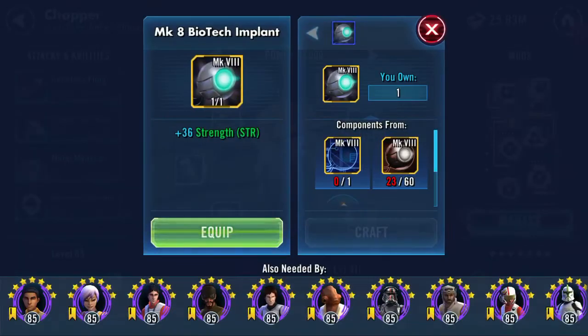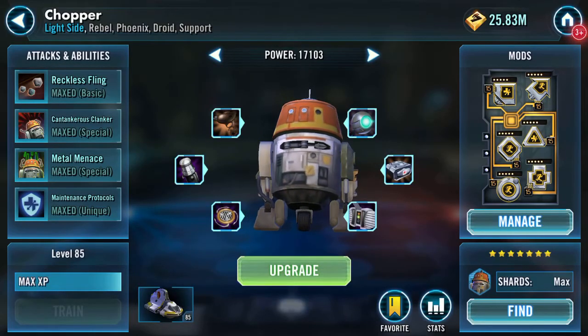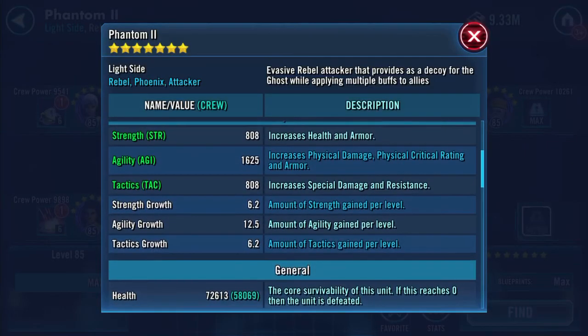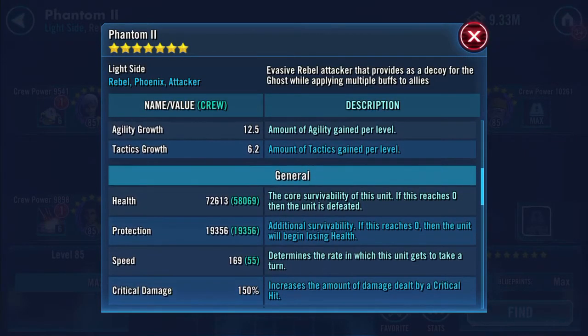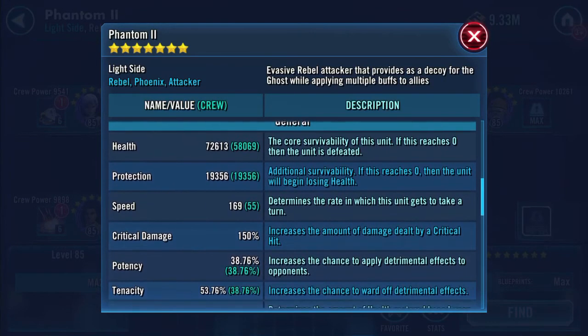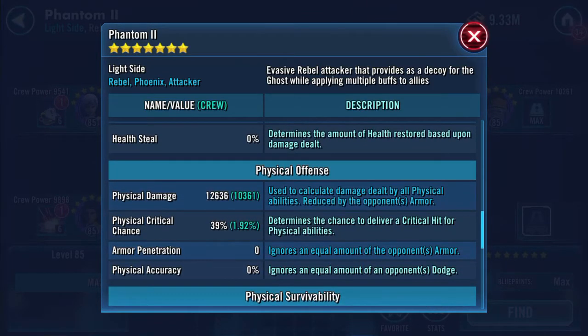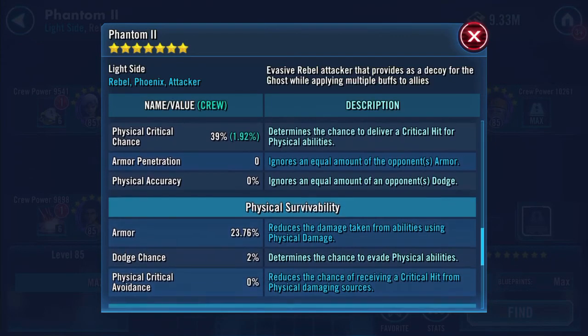Final piece applied. Quick look and we'll see what happens when I move to gear 12. So 72,613 health, 19,356 protection, and speed is now 169 - the final piece took us over the ceiling for the next speed tier. Physical damage 12,636, physical critical chance 39 flat.